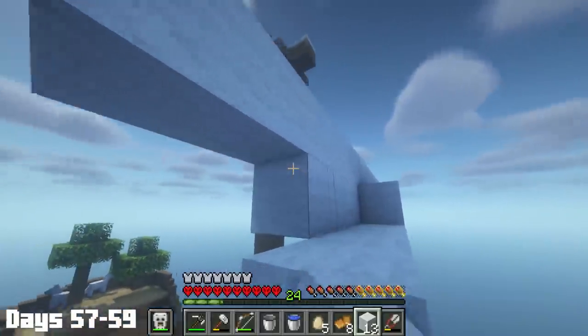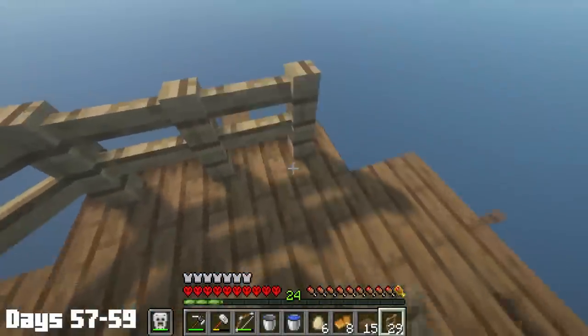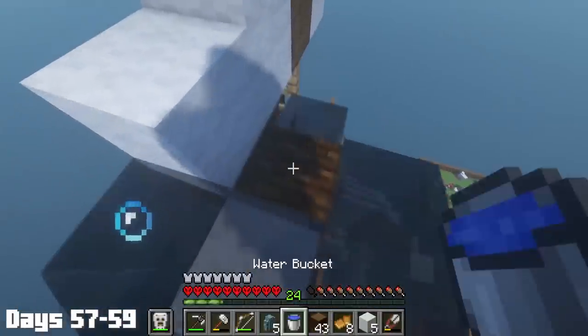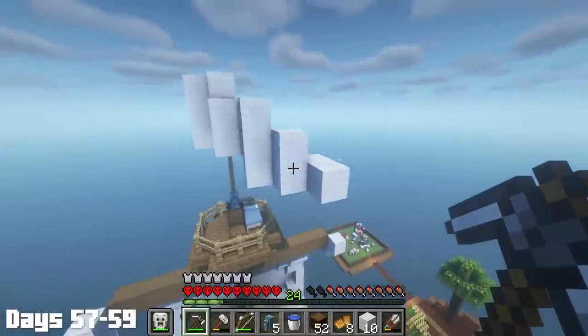The next three days were all focused on finishing the sail, followed by finishing the crow's nest, which was done using the diagonal fence mod, which looks so clean. Lastly, I spent day 59 assembling the flag, which gave me some trouble, but by the end it looked pretty good.